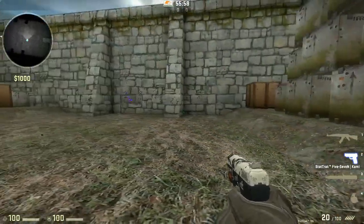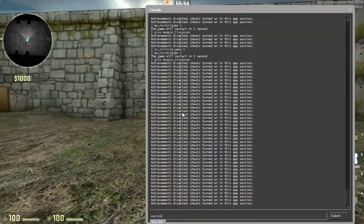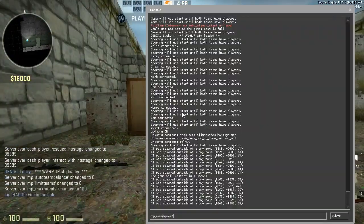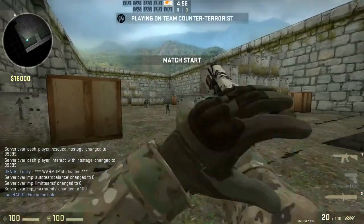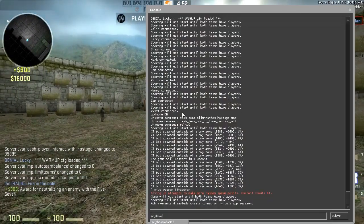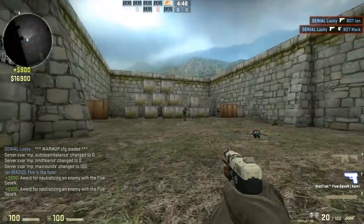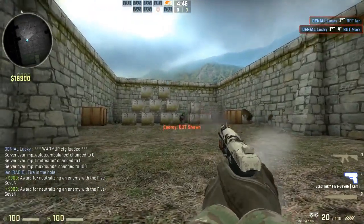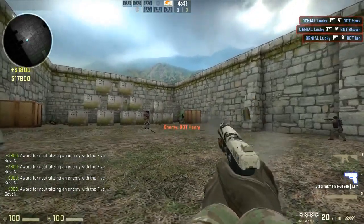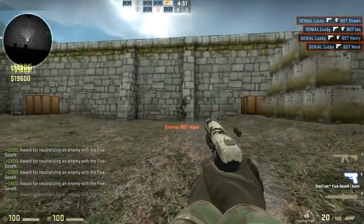Now I'm going to go over part two of this weapon guide and show you how to properly use this gun against the bots I set up on the server. The Five-Seven is really accurate — it's probably the best pistol in the game. The CZ-75 Auto is really good too, but the Five-Seven is exceptional.